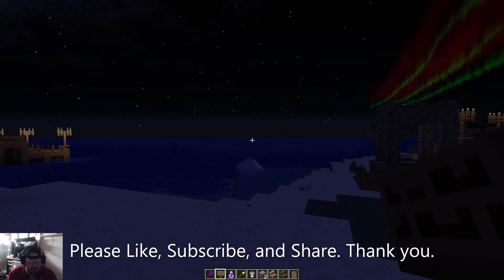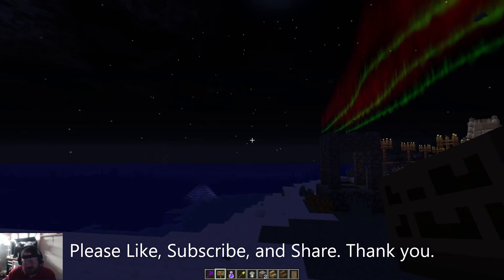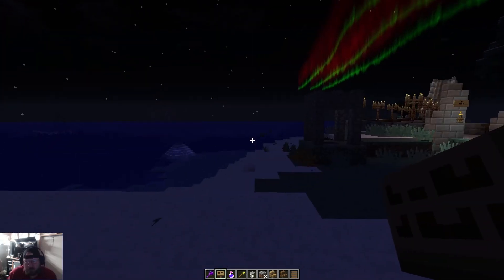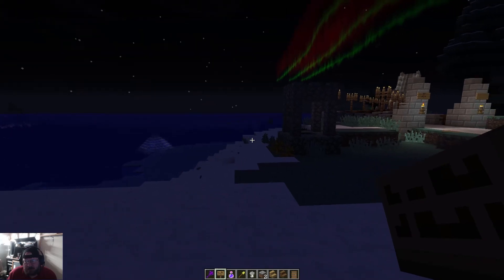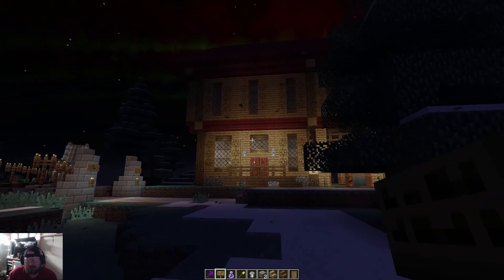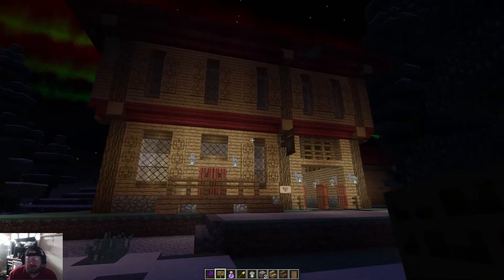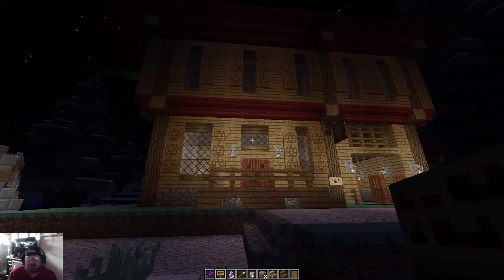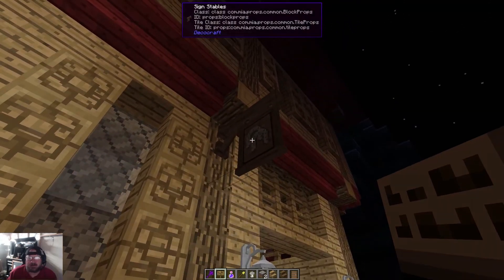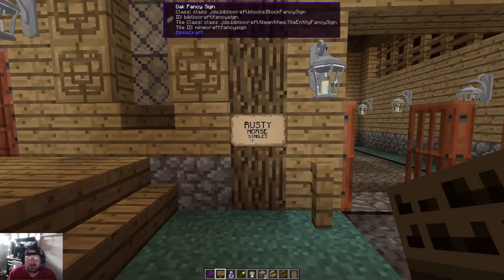What is up guys, I'm here to show you what's going on on the server — a building update. One of the buildings I built right here was the stables. This right here is the stables I just built on the server — pretty cool. Right here it says stables, called the Rusty Horse Stables.